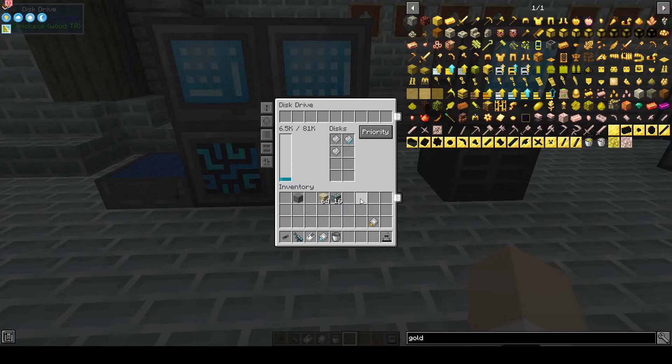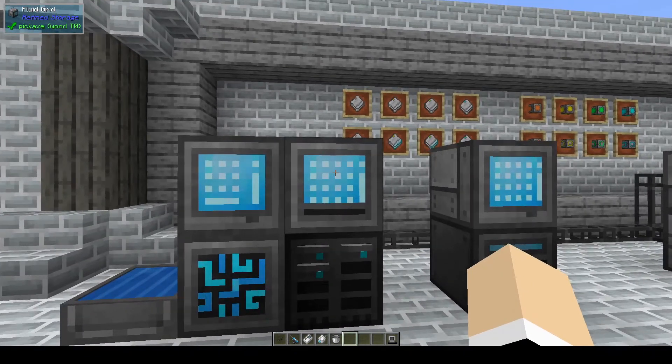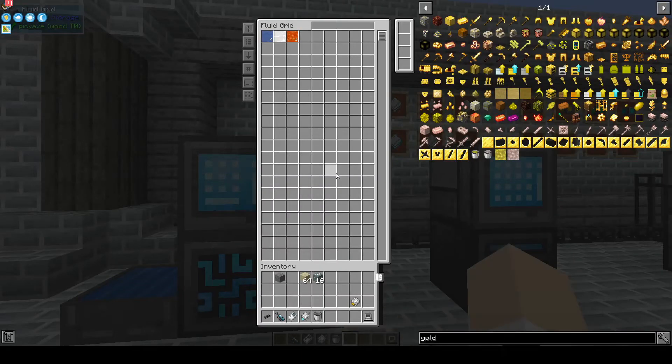Now we have 16k plus 1k. We also have fluid storage — it shows we have six buckets stored. In order to see what fluids we have, we need to use a fluid grid. This shows us four buckets of water, one bucket of milk, and one bucket of lava. To get items out, just click on it — it will use a bucket from your inventory or the system. To place the fluid back in, just shift-click and it'll place the fluid in and keep the bucket in your inventory.